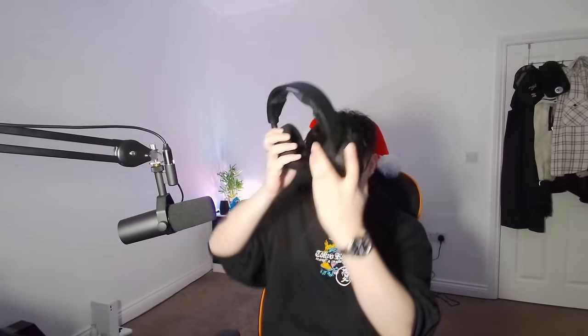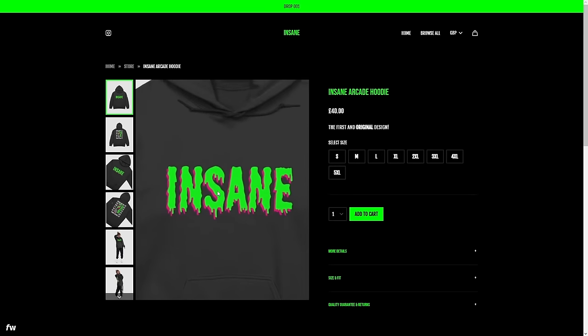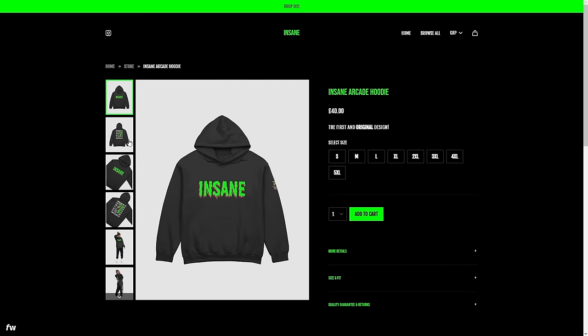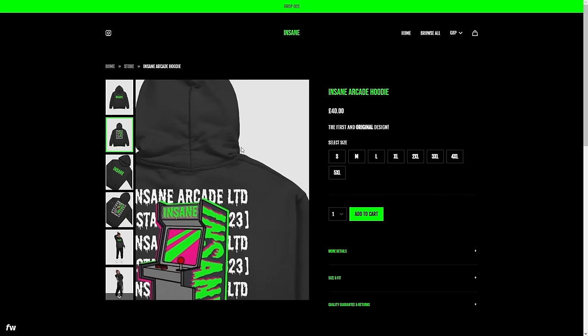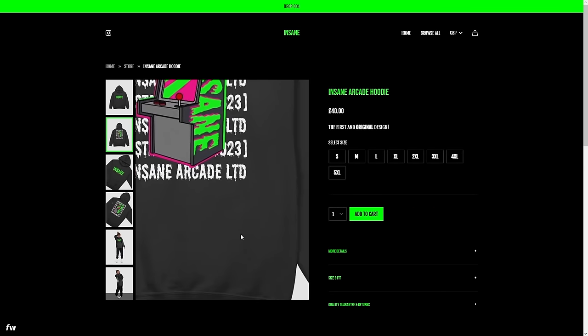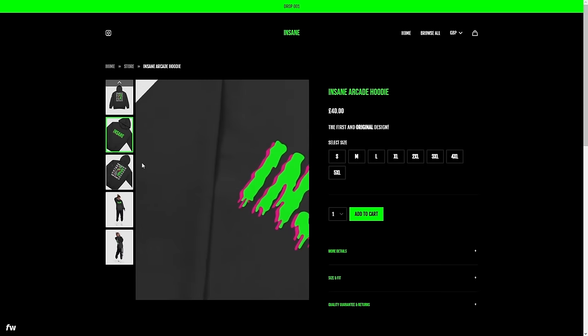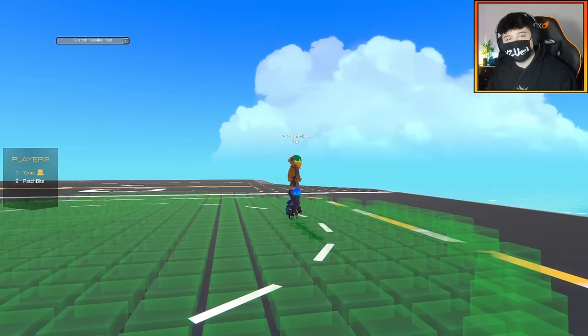Before this video starts, I have a huge announcement to make. I have made a new clothing brand — introducing Insane Clothing. The idea is to bring a new fresh design for the Insane hoodies every year. For the first hoodie design, it's the Insane Arcade hoodie. If you fancy supporting the channel and the clothing brand and get yourself a really cool hoodie, head over to the store by clicking the link in the description. Also subscribe — it's free.